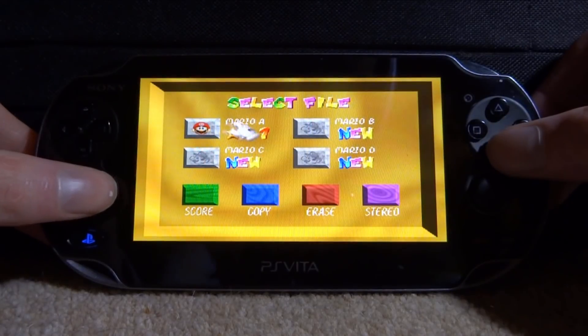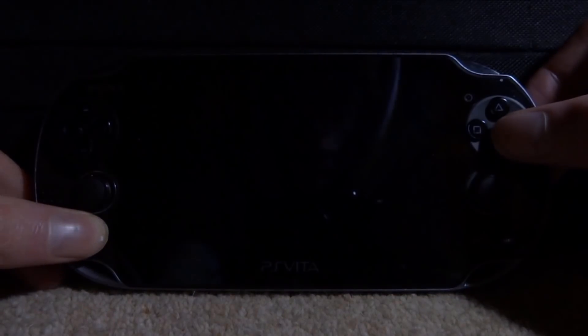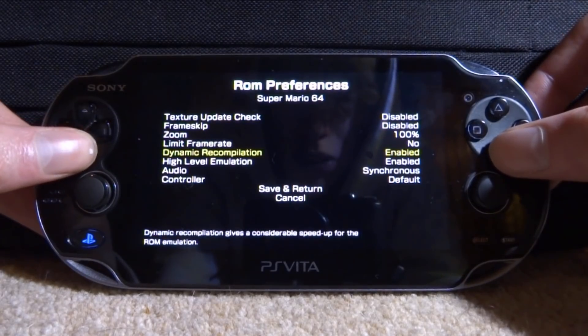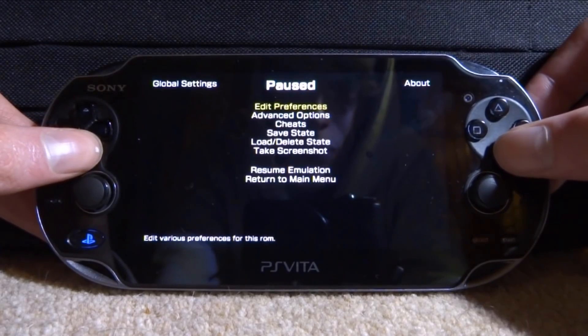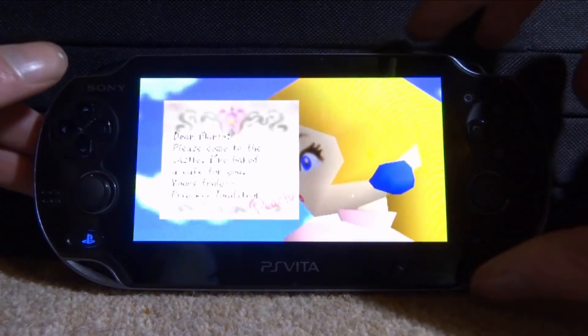Press X on start emulation. Once it loads up, I'll load into the game and put some sound settings on. Press Start to open a new game. If we press the home button, we can go into the settings — I believe it's Edit Preferences. Press X, and here's the audio option. Make sure you change it to asynchronous or synchronous — I'll put it on synchronous. Save and return, then resume emulation.